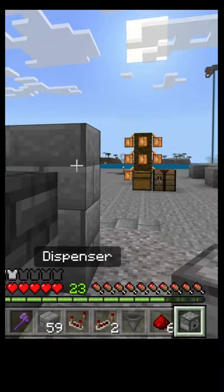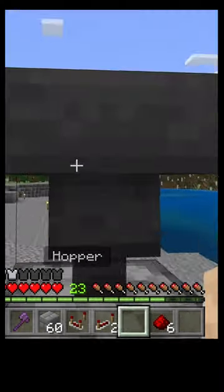Get two temporary blocks and stack them like so. Come back to the front and place a dispenser. Get rid of this temporary block here, jump up on top, and shift-click so that the hopper goes into the dispenser.